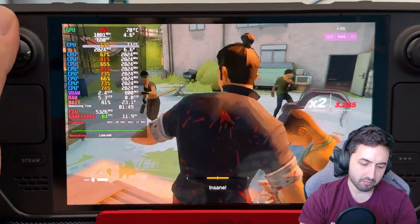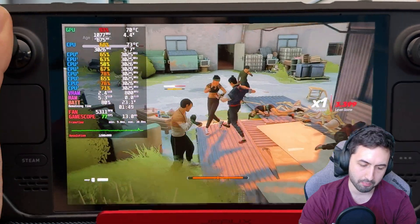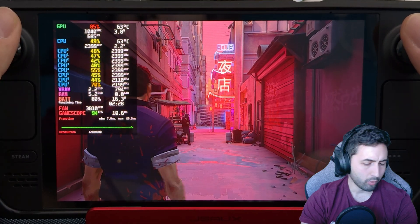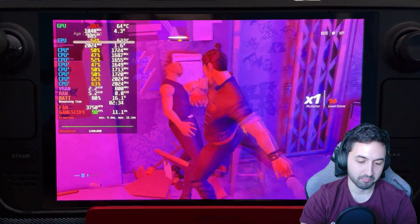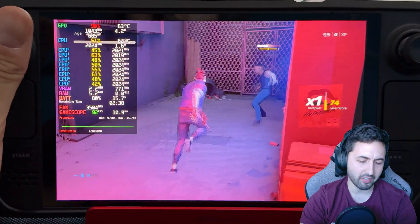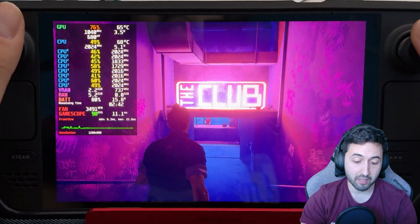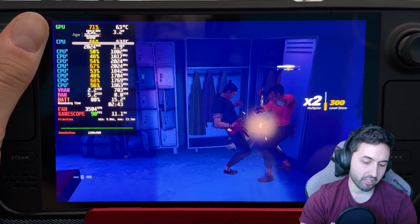Dropping below 90 happens, not all the time, but it can happen in moments with foliage close to the camera, which is not the norm — more specific to certain levels. We're now in the club level, basically the second level of the game. We're on low settings with medium shadows and it looks pretty damn good. Here we're sacrificing visuals to get a higher frame rate close to the screen's refresh rate. If you have an LCD Steam Deck, just target 60 and have fun. This is a more close-up environment with no foliage, so it's less demanding.